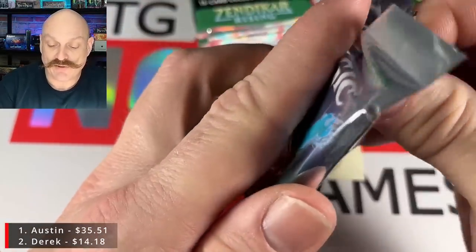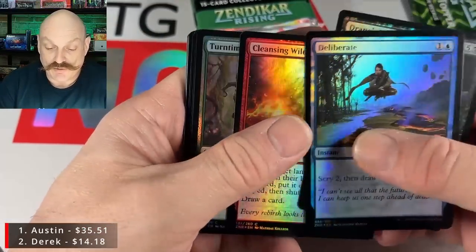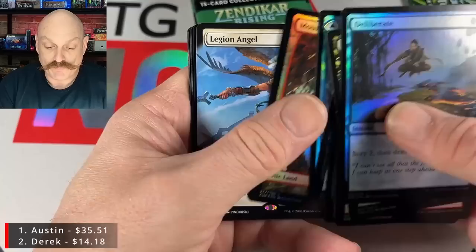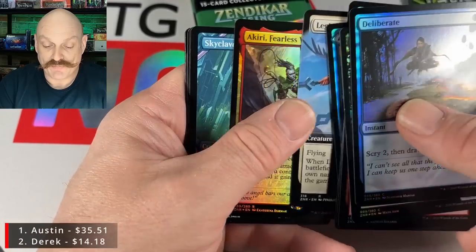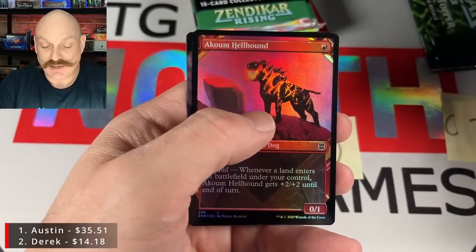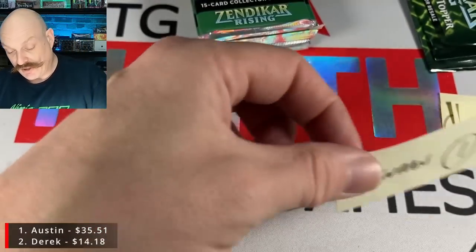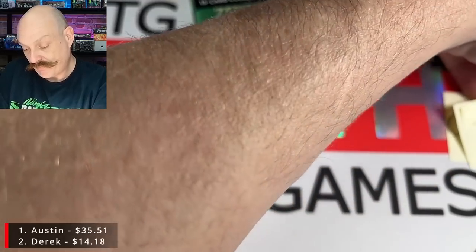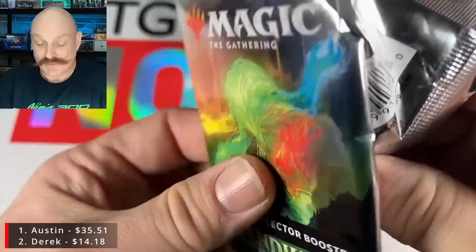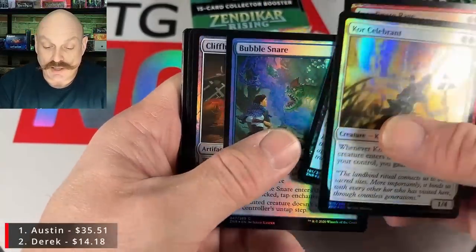Brendan, in for one. Into the second half of the box. He buys a lot of packs on Channel 2 — thank you, Brendan. I always hope the best for him. Umara Wizard, Mountain, Legion Angel, a Kiri, a Squid, a Geopede, and a Shade. Hellhound. That's not gonna do it — that was a woofer.